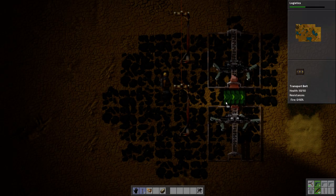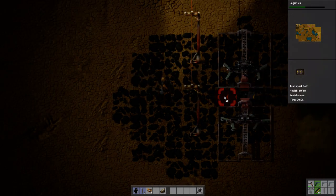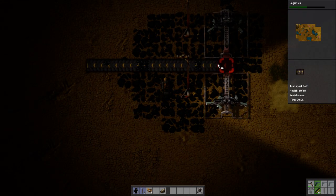Dead easy, really. I know it's dark, but lights will be coming soon. So again, R to rotate, and there we go. Now we've got a transport belt.